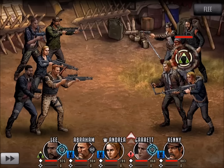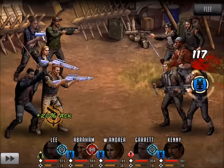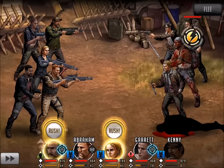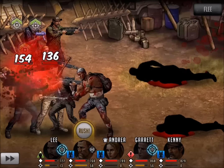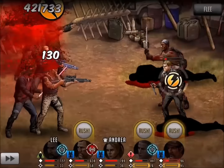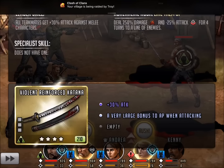Not bad for a 4 star character. Let's see who he brought with him. Shouldn't be too tough of a team here, but we will save Tyrese for last and see what his ability looks like. Let's go ahead and take out Mark, get him off the board. We'll go ahead and get Jesus out of play and hit Carl really hard. Time to take down Rick. And now it's just us and Tyrese. His leader skill: all teammates 30% attack against melee characters.